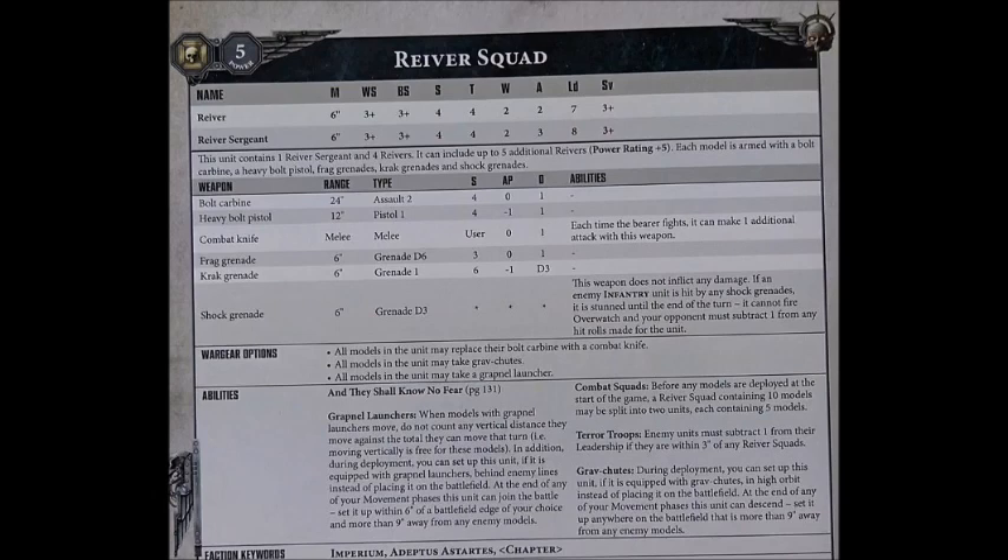If you prefer to make the squad more geared up for close combat, you can trade their Bolt Carbine for a Combat Knife. This doesn't cost any additional points, but it means each model will essentially have one additional attack at the loss of those two shots at 24-inch range. I could see the point of this if you're playing something melee-focused, say Blood Angels or perhaps White Scars. But in most circumstances you're going to want those extra two Bolt shots at 24-inch range, rather than one additional strength four attack in close combat. It does give you one of the options for a slightly more dedicated Primaris close combat unit.